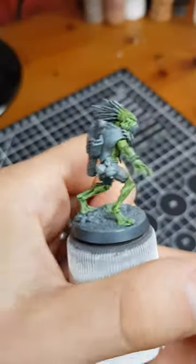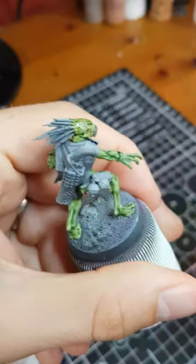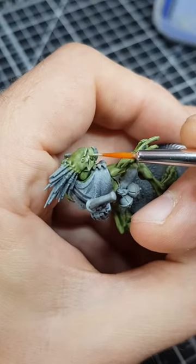The skin was looking a little too green at this point though, so I then washed it with a mix of Reikland Flesh Shade and Lahmian Medium. I then added some general highlights with Nurgling Green again.